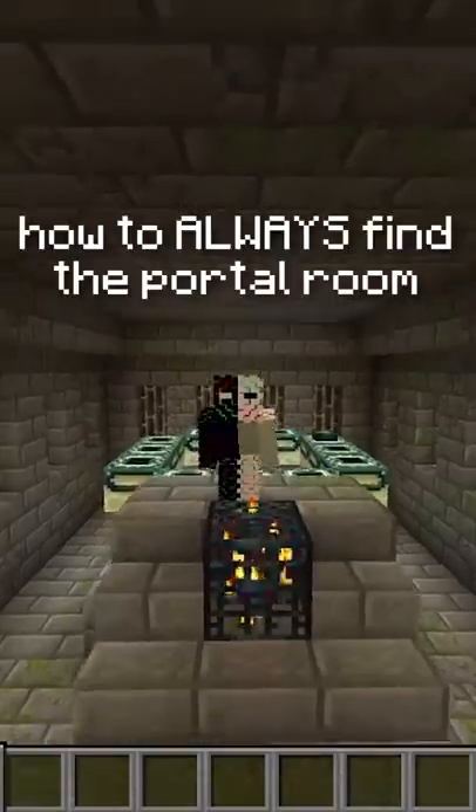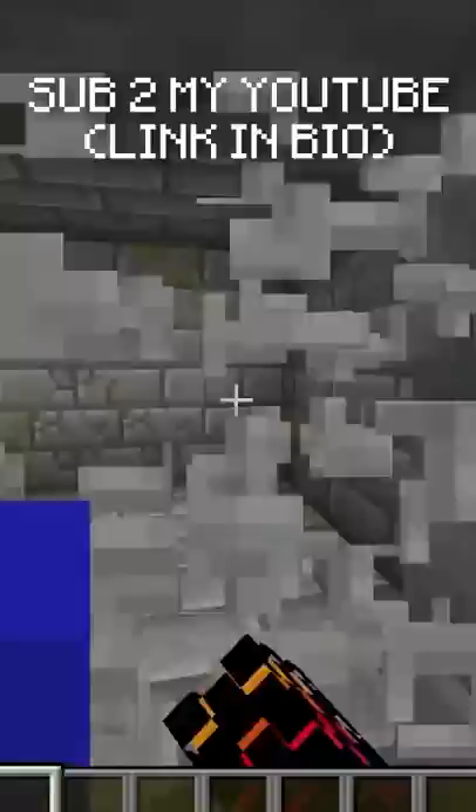Here's how you can always find the portal room in a stronghold. In order to find the portal room, you need to find the starter staircase, which looks like this. To find the starter staircase, you can do something called backwards door travelling. By going through every backwards-facing door, it'll eventually lead you to the starter staircase.